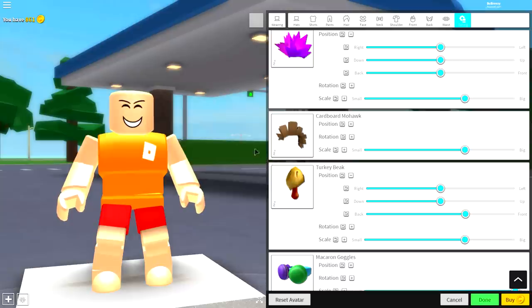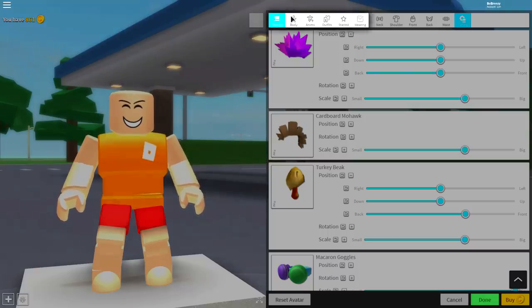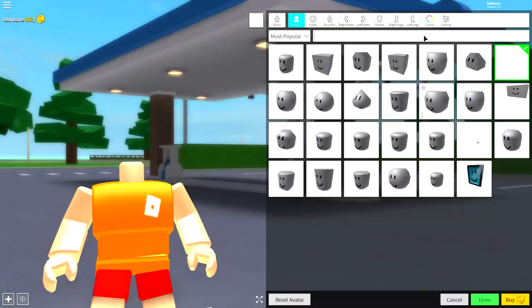Now that we've completed step number two, we need to go on to step number three, and this one's real simple. Come over to the body selection where it says heads, click the empty box right there. This is called the headless head, and make sure you don't equip this one — make sure it is this one right there.